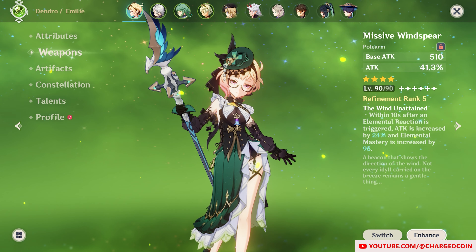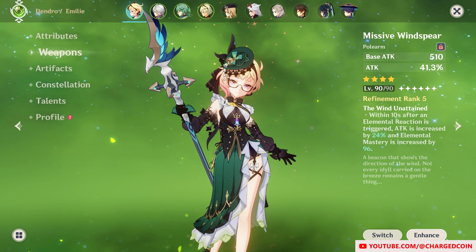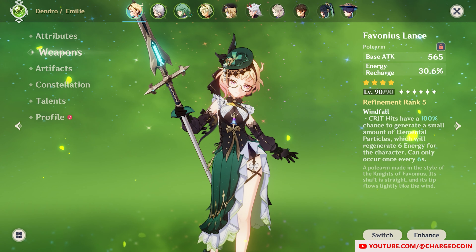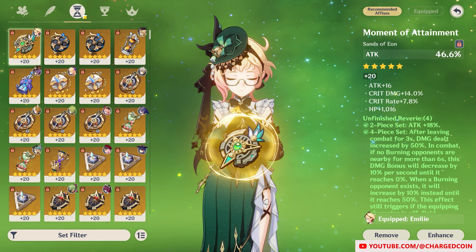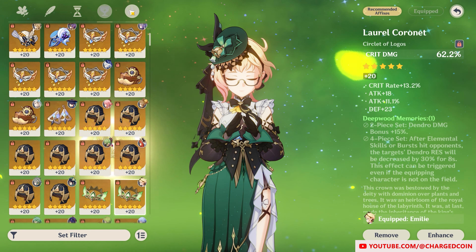Let's get her weapons and artifacts out of the way first. You can use the Free Missive Wind Spear for the EM and ATK boost, or the Favonius Spear for the Energy Recharge, or go for the Primordial Jade Spear for the Crit Rate. For artifacts, the new Burning Set with ATK Sands, Dendro Damage Goblet, and Crit Circlet will work the best for her.